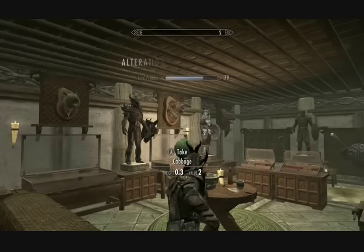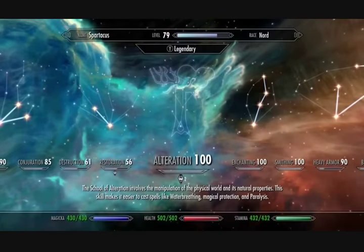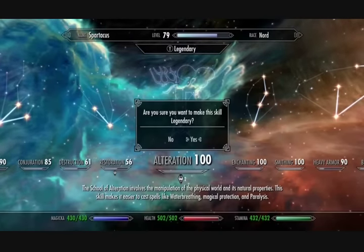When you reach 100, just drop whatever you're carrying, give your sore finger a moment's rest, and make your alteration skill legendary before starting again. It just goes forever.